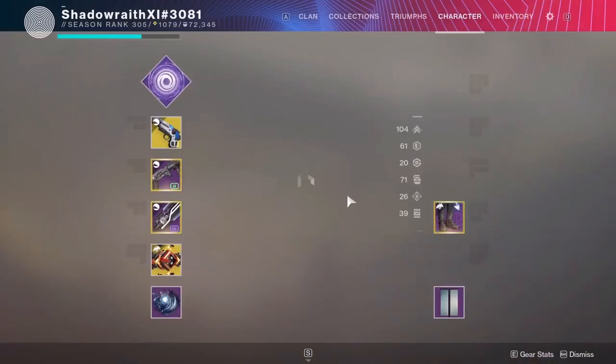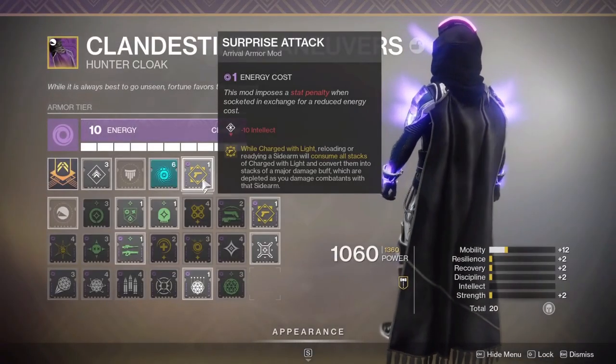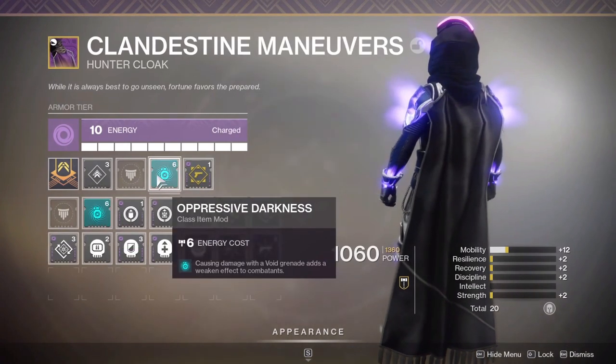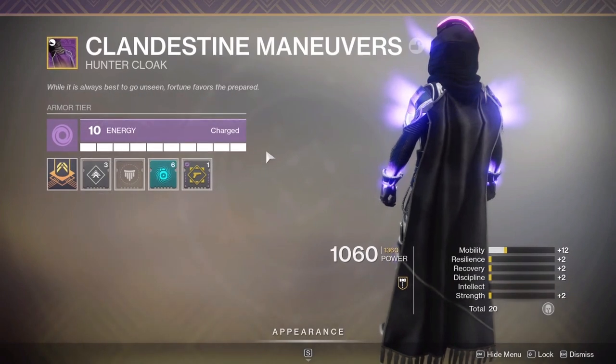Then on our bond, we are running the key mod — Surprise Attack. While Charged with Light, reloading a Sidearm consumes all stacks and converts them to a major damage buff. That's a 100% damage buff, so you're doing double damage. Then we have Oppressive Darkness Grenades for the 30% debuff, and another Mobility mod.